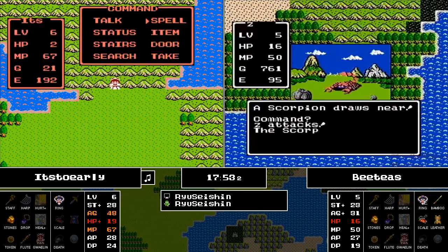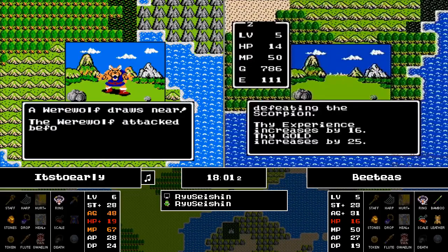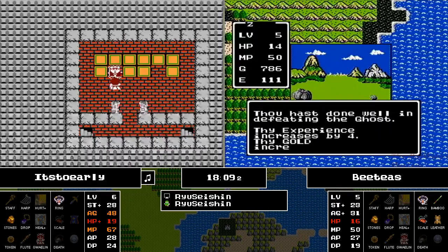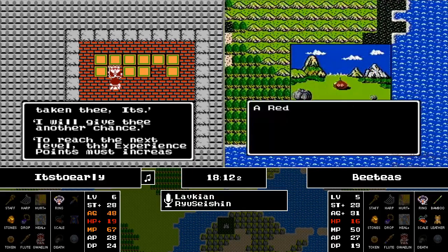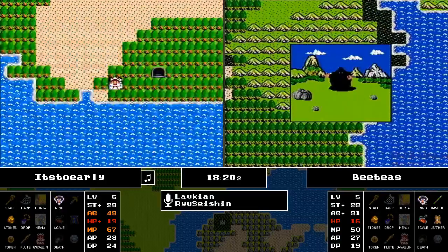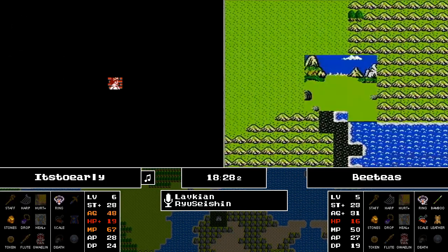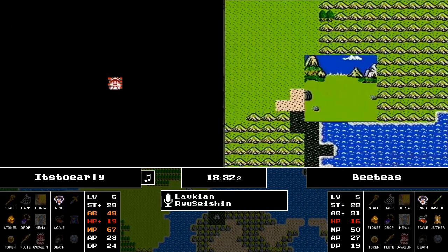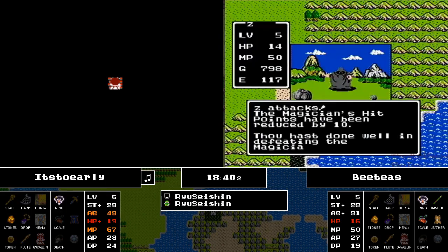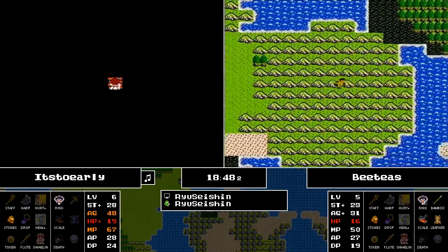It's Too Early has the obvious experience lead, but BT's has keys, which is opening things up for him that It's Too Early doesn't have access to yet. It's Too Early is doing what BT's did earlier — going back into that Mountain Cave, wanting to clear it out and potentially find Erdrick's Sword or a key. But we know there's really nothing other than that gold on the top floor that is of any value to him at this point.